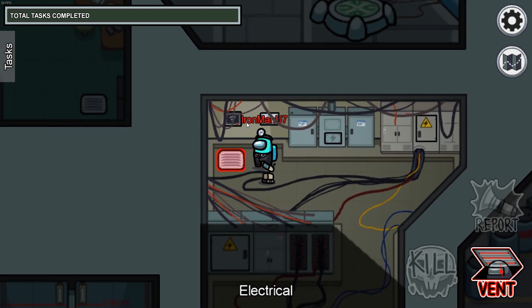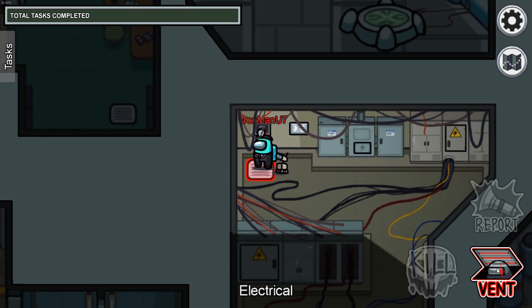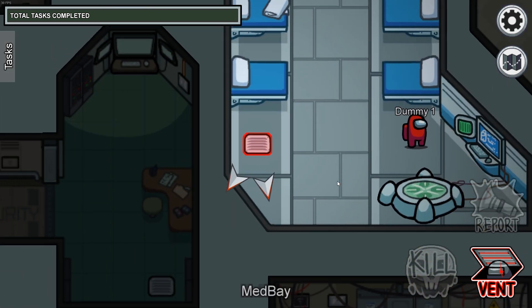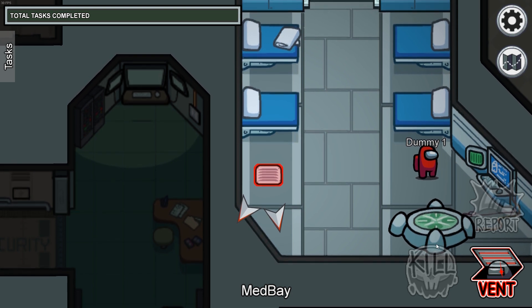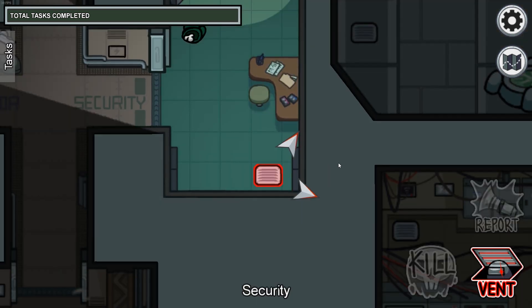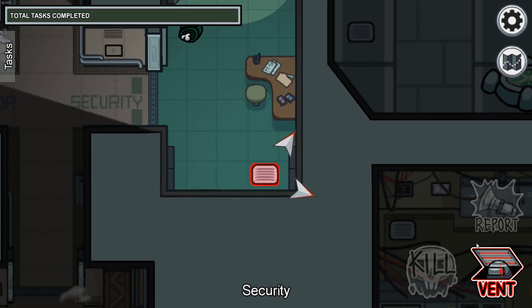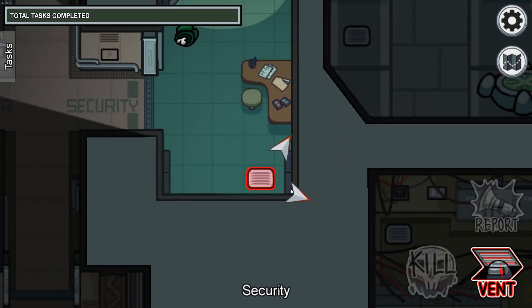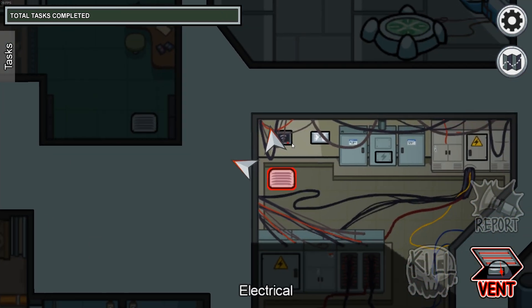The first vent from our fourth set of vents is going to be located in the northwest part of the electrical room, and this is where it's located on the map. This vent is connected to two other vents as well. The first vent connected to it is located in the southwest corner of the medbay room. Another vent connected to this set is located in the southeast corner of the security room. Like the first set of vents we covered, you can move in a triangle shape between all three of these vents.